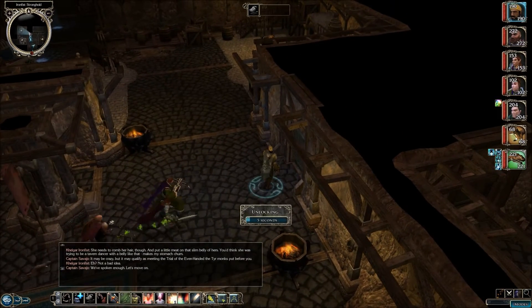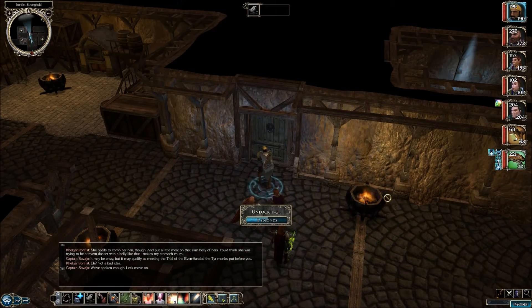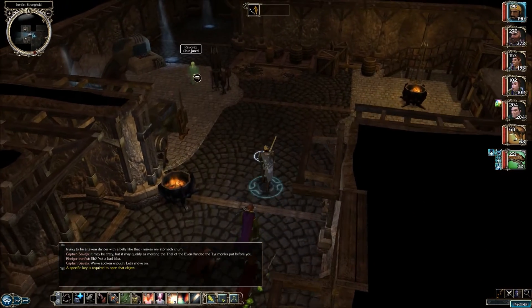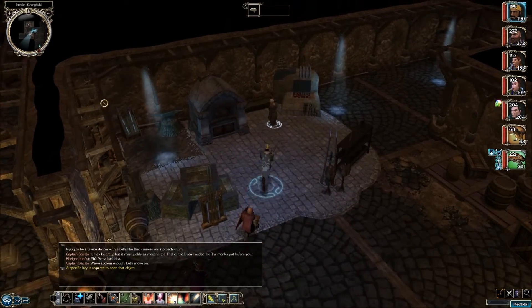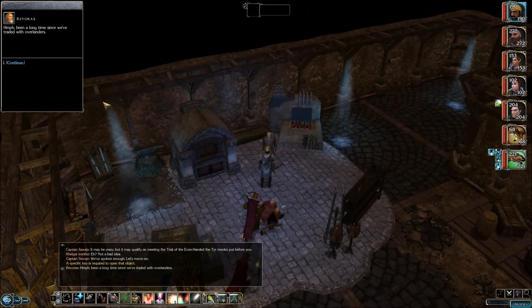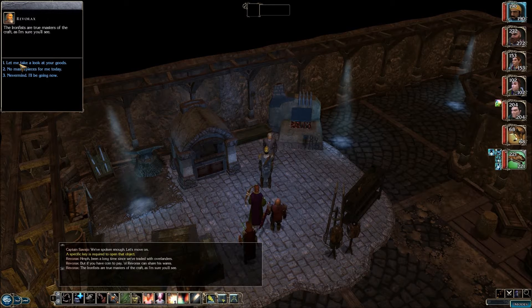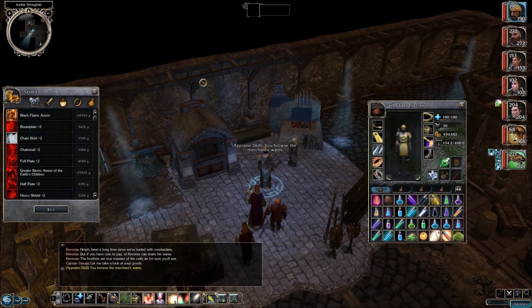So we've got some locked doors here that need a specific key to open. This guy is Ravorax, the weapon and armorsmith. He sells very expensive items, but fortunately we have a ton of money at this point, so we can buy stuff.